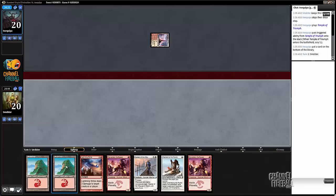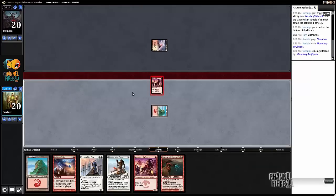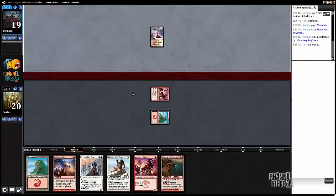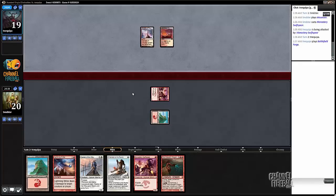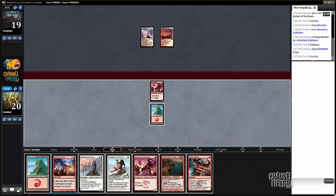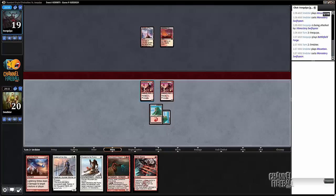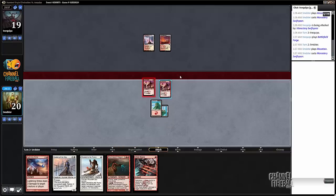That was about the worst draw we could have. I guess we'll jam another Swiftspear and just hit for two. I want to leave up Wild Slash in case our opponent plays a Rabble Master next turn.